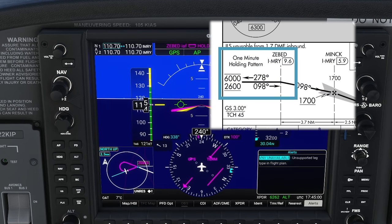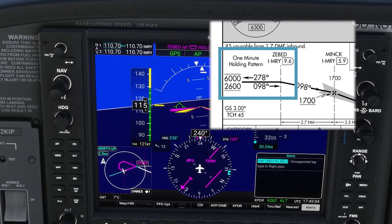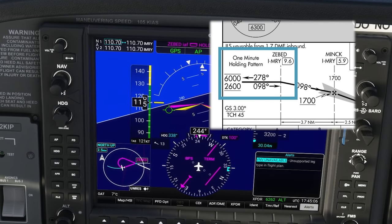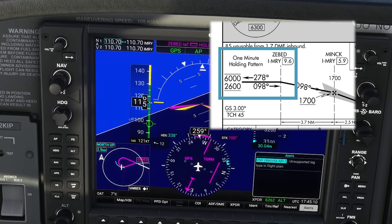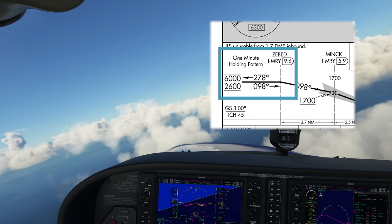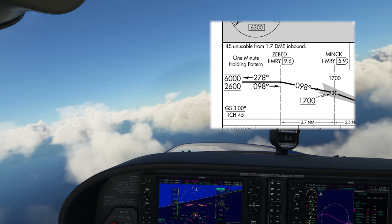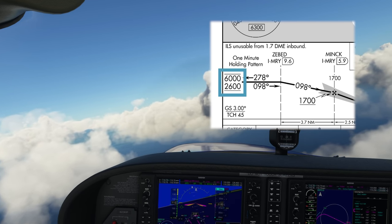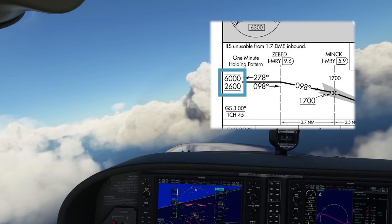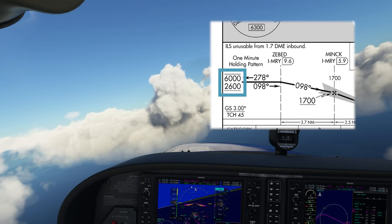Because I'm using the autopilot, there's a caveat with the NXI: during a course reversal, VNAV is ineligible for the descent. So instead of using VNAV, I'm dialing in 2,600 as our next altitude constraint — which is what we need to be at when we finish the course reversal, as shown on the left side of the profile view — and I'll use vertical speed mode on the autopilot to get us down to 2,600.